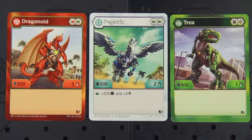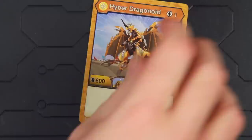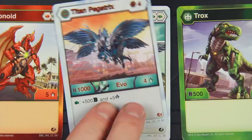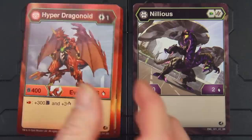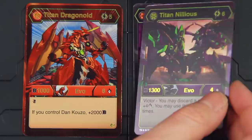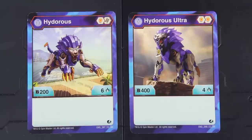Let's start with Evo cards. Evo cards are upgrades to your Bakugan that make them more powerful. After paying their Energy cost, Evo cards get placed on top of the basic Bakugan that they are upgrading, replacing all of their stats and abilities with all new ones. You can play another Evo card onto an Evo Bakugan if you so choose, such as Dragonoid into Hyper Dragonoid into Titan Dragonoid. The only limitations are that they must evolve from a basic Bakugan that they share a name and attribute with, the new evolution must have a higher Energy cost, and Ultra Bakugan, such as Hyderus Ultra, are considered to have a different name from their non-Ultra counterparts. So, no mixing and matching.